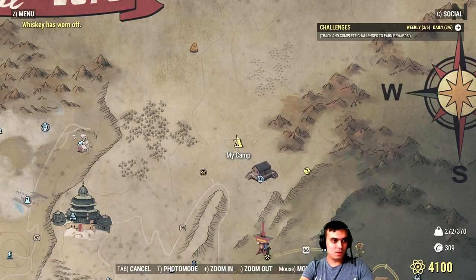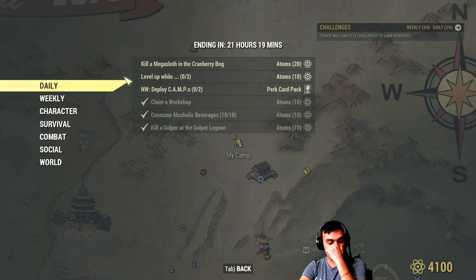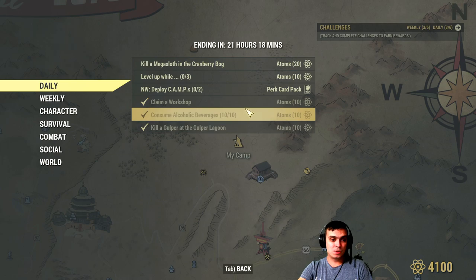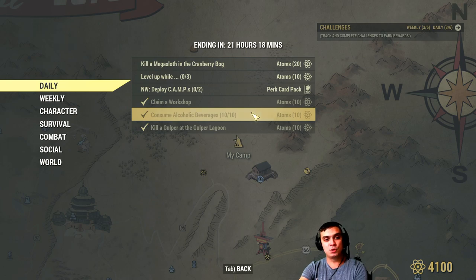Now let's navigate to the challenges and visit the dailies. 30 atoms, super easy and quick to get. First one: just claim any workshop — whatever workshop — and you'll get your 10 atoms. Then you've got to drink whatever alcohol: vodka, beer, whiskey, wine, and so on, just 10 of those, and you'll get some more atoms.